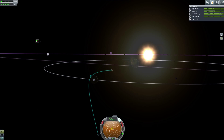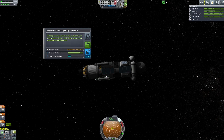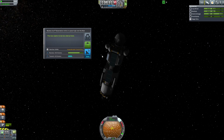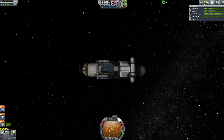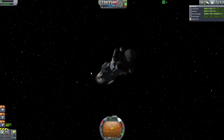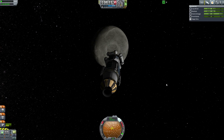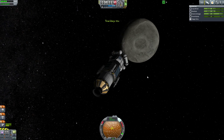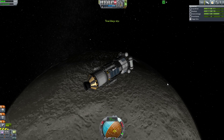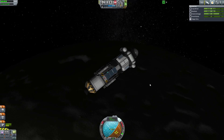Let's do two things. First, start collecting science while we have time, because it may get hectic toward the end. We're going to collect that 75 science — brilliant — and then this one for another 30. We'll double-collect at low moon orbit for those, then collect the other one. Quick save just in case, and we'll speed up time until we're quite close to the moon. We're cutting it real close here.